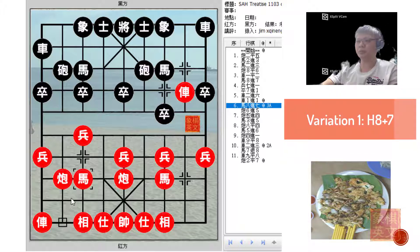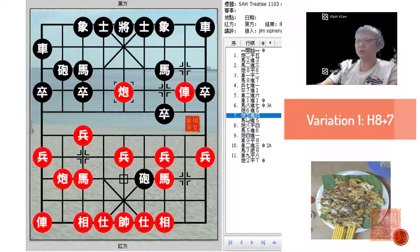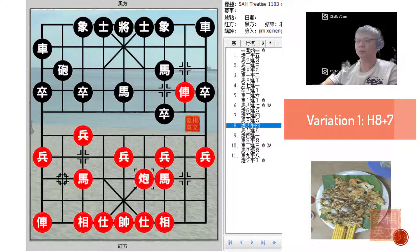In the first variation, red would play h8+7 without any qualms and black would be forced to play the skewer. If he did not make this move, playing the pale corner cannon for the second move would have been made in vain and this would lead to a very big decrease in efficiency of the moves. And since this was played, red would gladly choose to capture the central pawn, daring black to capture the red cannon — which of course black would not dare to do, and it would be a trade of cannons.